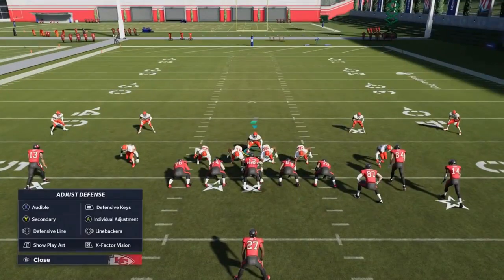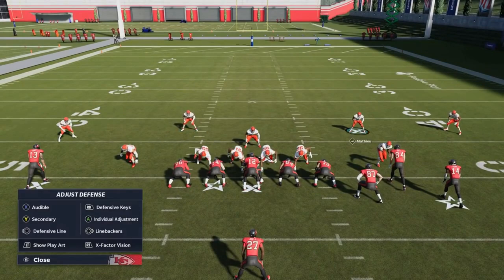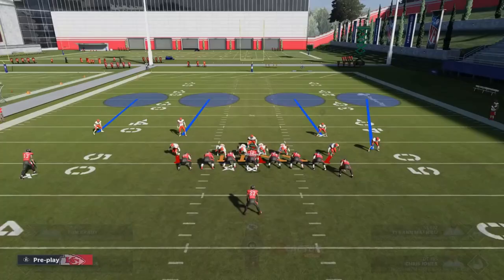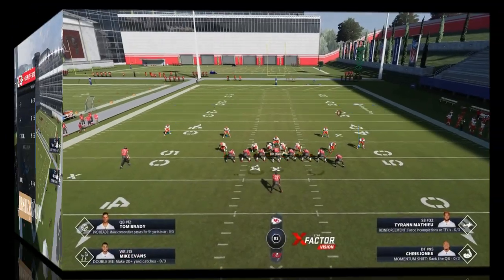If I want to make this a blitz, I'm going to send them all - d-pad to the right, then down on the right stick to blitz all. This makes it a really fast blitz. I have two different ways to run it: I can user one of these DBs - like the safety on one side when there's only one receiver over there and three receivers on the other side - so I can play more as a middle linebacker. Or if there are a lot of receivers I can user this guy, come down to the gap, then back away into coverage - essentially five or six guys coming in.